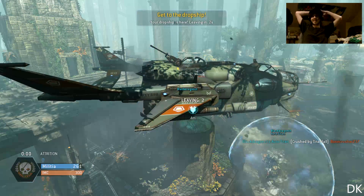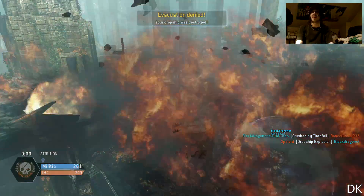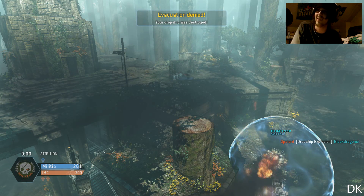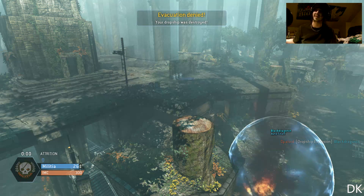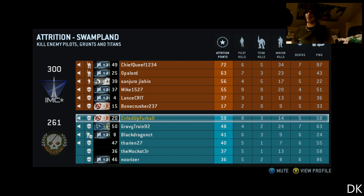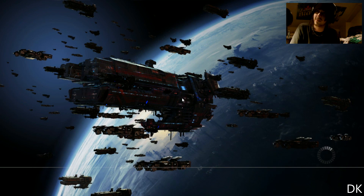Oh my god, well it was still a good game nonetheless guys. That was so awesome, I'm not even gonna lie. So there we go guys — there's Attrition on Swampland from the new DLC Expedition on Titanfall. Whoo, I did the best on my team at least! That's all I could ask for. That was freaking awesome!